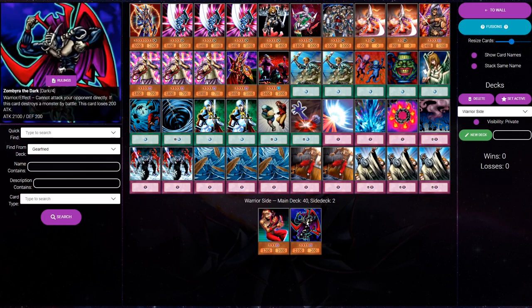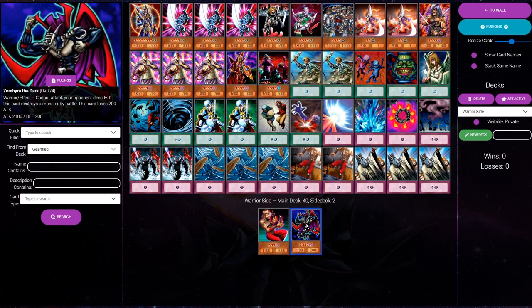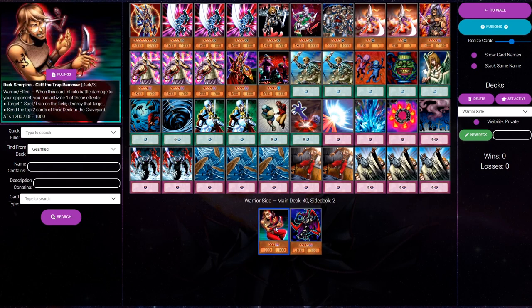The first two cards we are adding to our side deck are Cliff the Trap Remover and Zombrea the Dark, and we are adding these simply because they are searchable. This is a helpful tip if you're playing Warriors, since all warrior decks have two Reinforcement of the Army — but it also applies to other decks that have ways to search their deck, such as Mystic Tomato, Shining Angel, Giant Rat, or even Sangan. Having something searchable means you're going to see it more often, which in turn means higher expected value.